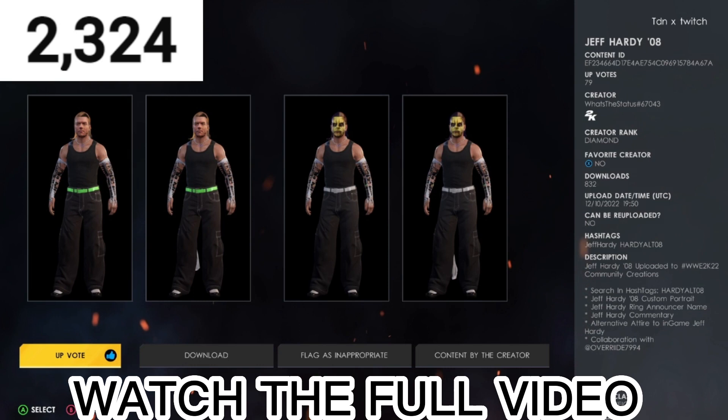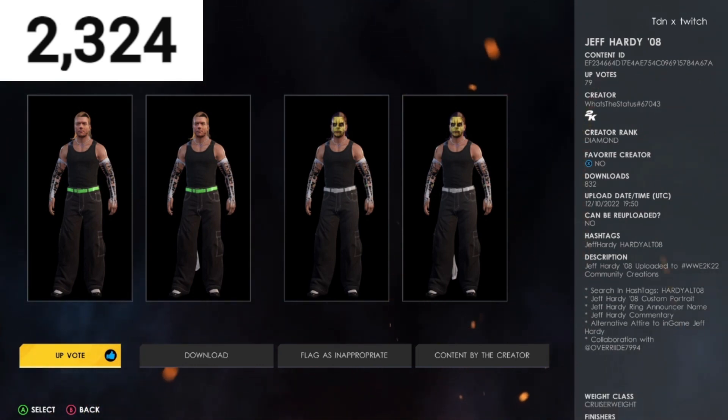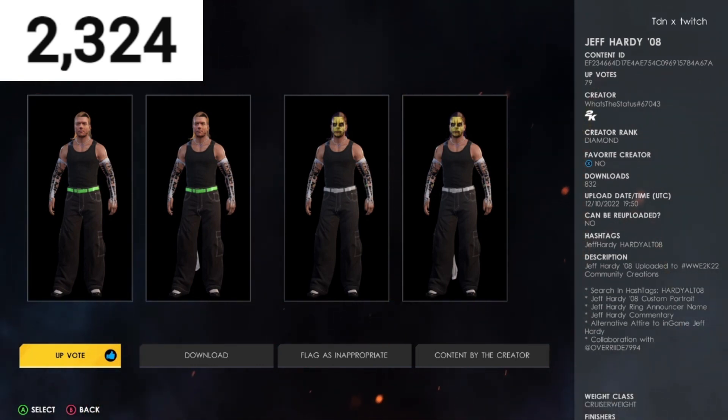First up is Jeff Hardy — this is a great one. It includes a custom portrait, commentary, and an alternate attire in-game. Make sure you guys download this Jeff Hardy today.